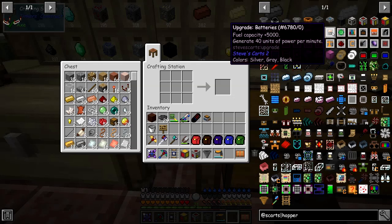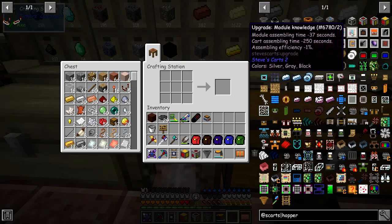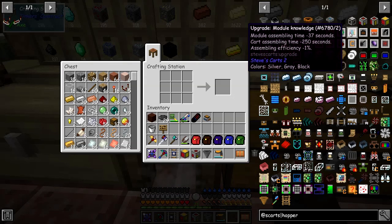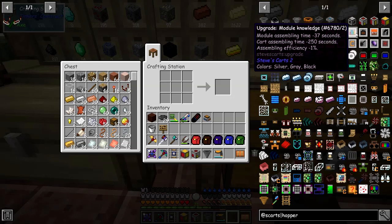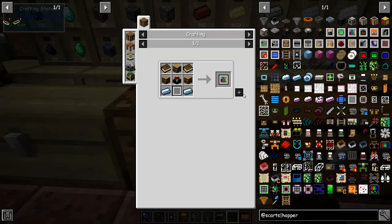You've got a battery upgrade which basically generates a little bit of power per minute. Then you've got an upgrade power crystal, which is actually what I put on mine — that generates 150 power units per minute. This one here is basically reducing the time at the expense of increasing the cost. Cards assembly efficiency is only one percent down, but these things are generally fairly expensive.